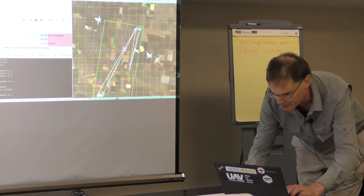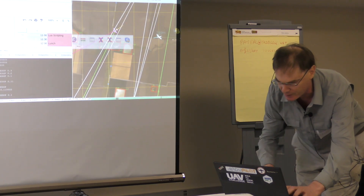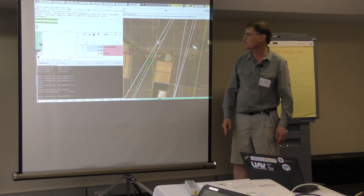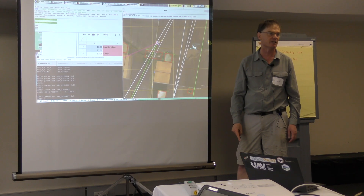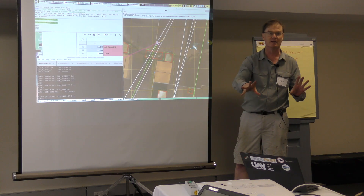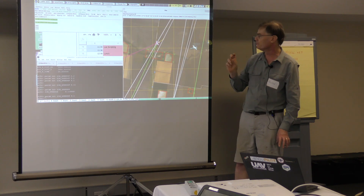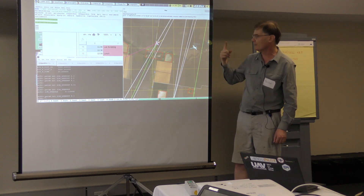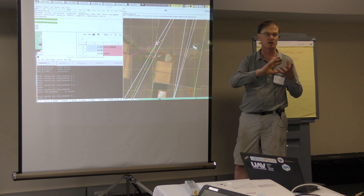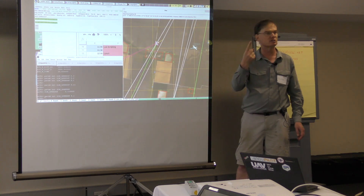If I zoom in, the plane is running at one-tenth of real time so I can explain what it's doing. The green line is the direct path to the destination — the next waypoint. That's all the user/controller had to input: get to that waypoint. Then it's up to the plane, running directly on the autopilot on the F427. It's got to work out how to get around obstacles, and every tenth of a second it's replanning the path. The purple line is the current path it has decided is correct.